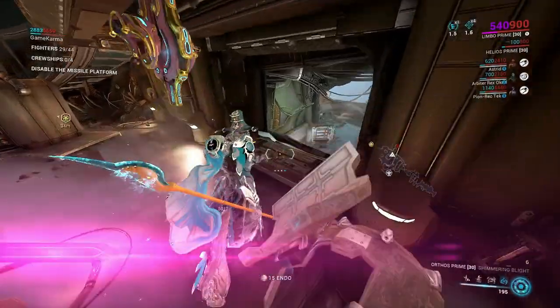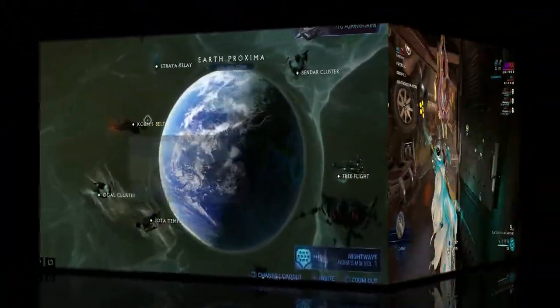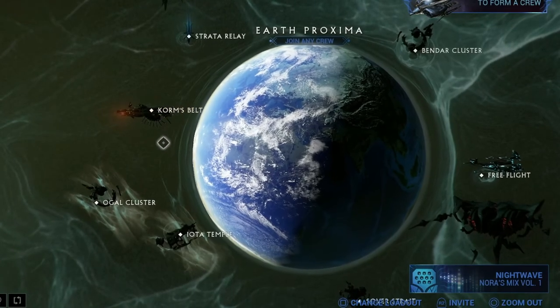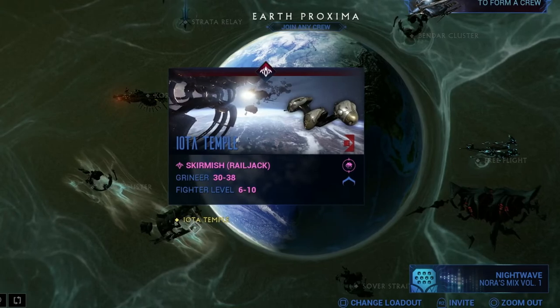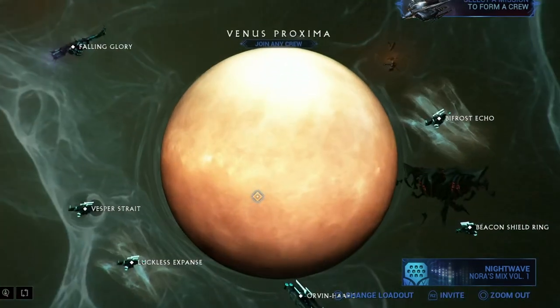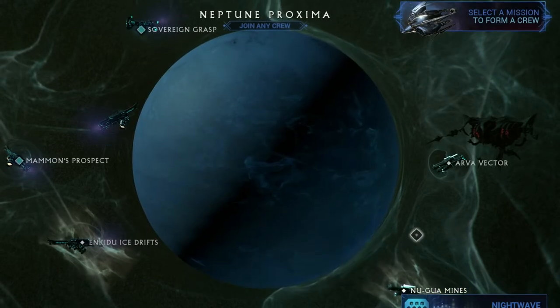When you first get into the mission you'll see that you need to destroy four cruise ships. This is important because inside those cruise ships are enemies and containers which drop carbides. Compared to the other easier nodes on Earth's Proxima, they only offer two cruise ships to be destroyed, which doesn't maximize your chances of gathering carbides.